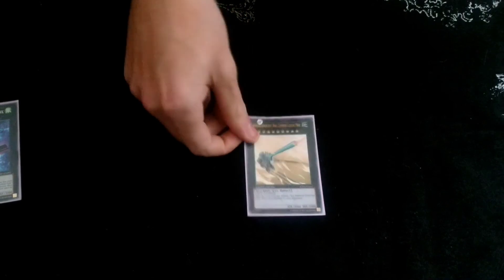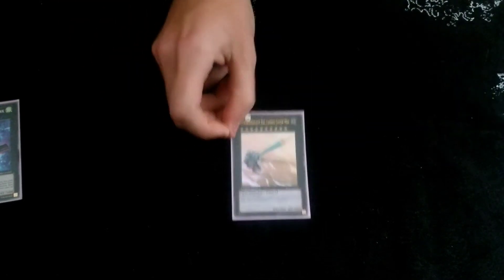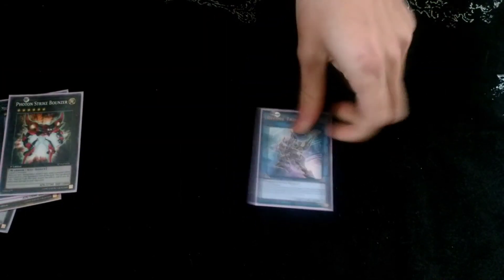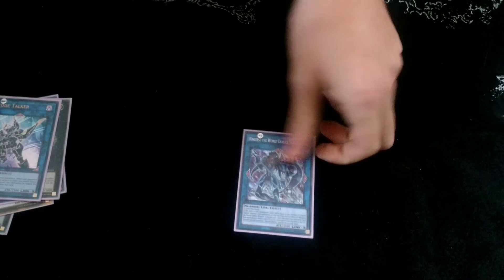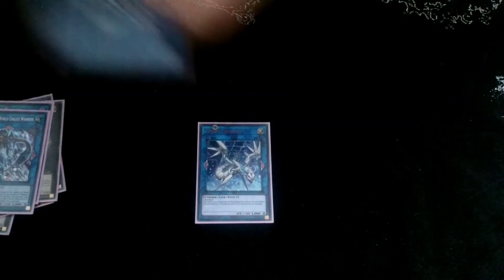Omega. Then for the XYZs, we play a Tomahawk, Galaxy Mega, or the big train that deals damage. Big Eye. Dracosack. Full-Time Strike Bouncer. For the Links, we play Dinko Talker, the World Chalice one, two Proxy Dragons, and two Lynx Spiders.